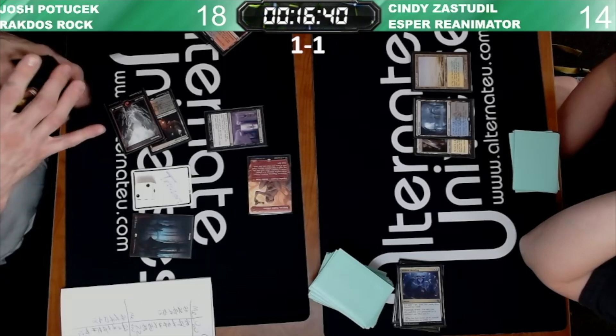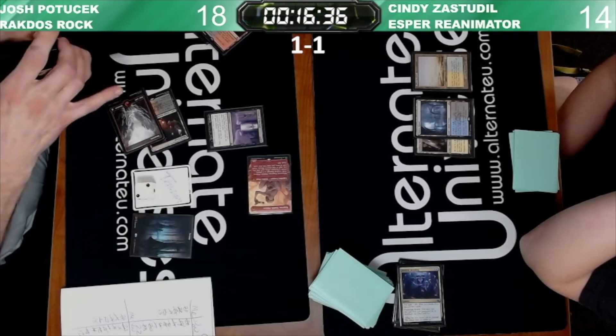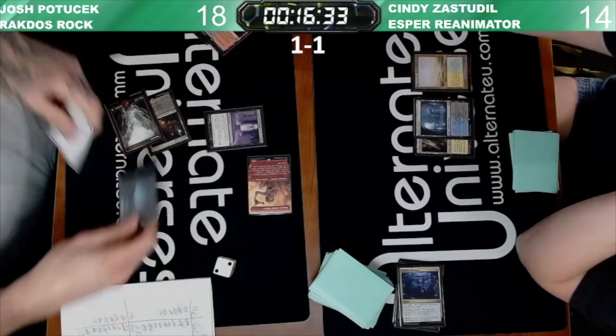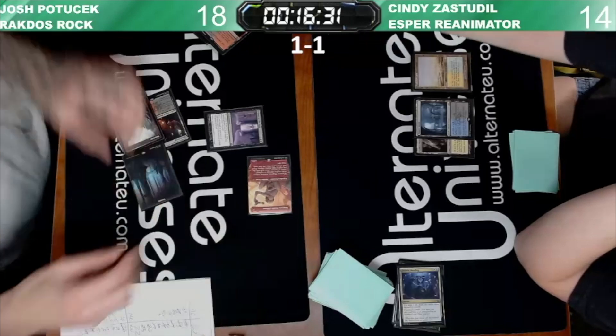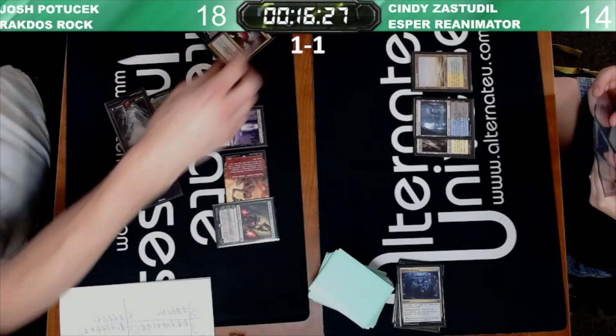Dashing the Monkey out again — there's a dash Ragavan, going to take two, trigger reveal Faithful Mending. Probably not a card that Josh really wants to cast here — it's not like the worst idea to try and filter some cards, unless he has a land drop. His land drop for turn — let's fetch a basic Swamp and play Liliana of the Veil, make us both discard.